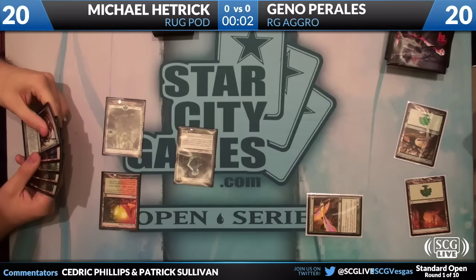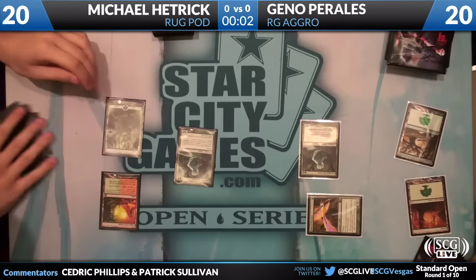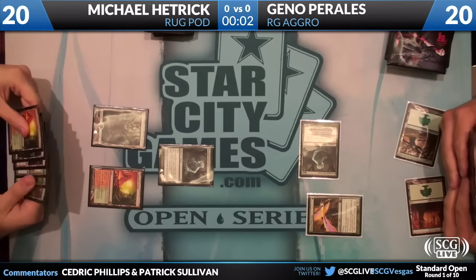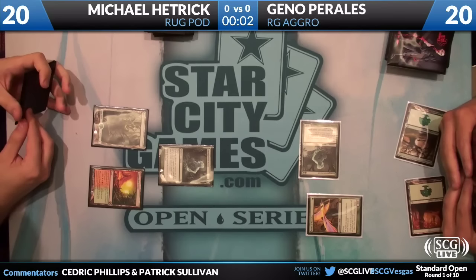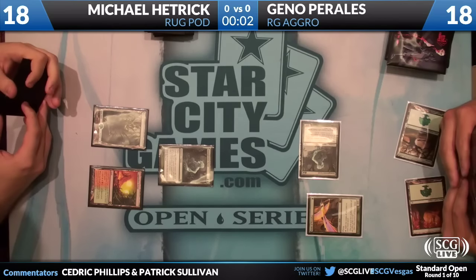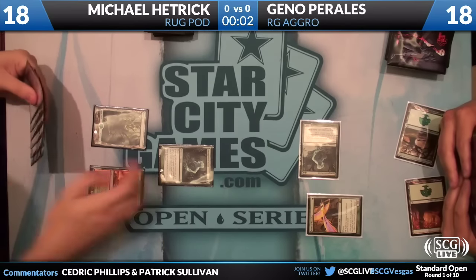On turn two, Hetrick has a Strangleroot Geist — he's in for two against Geno — and Geno's going to follow up with a Strangleroot Geist of his own. So the Geist beats are already off and running. Hetrick has a Birthing Pod in his hand, which is one of the key cards in this matchup. The card advantage that Birthing Pod provides is very difficult to overcome if you don't have Birthing Pod in your own deck.